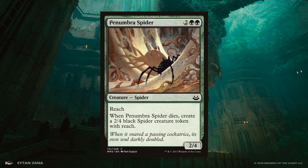Penumbra Spider is a 2/4 green creature for 4 mana. When it dies, it creates a copy of itself as a black creature token. This creature is a really great defensive line against a variety of decks that would try to take the Monarch from you. It's also tricky for many control decks to deal with — it needs to be killed twice, and the second time it's a black creature, which means some kill spells won't be able to target it.